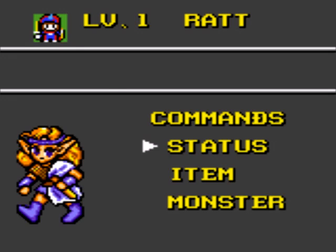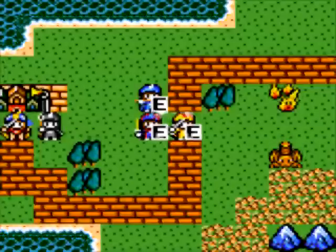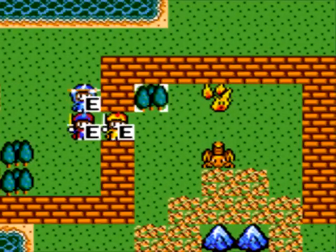That is one thing I wanted to mention — you see the SP stat? That determines how many spaces you can move. But your movement range can be reduced by various types of terrain, like forest, water, or desert.